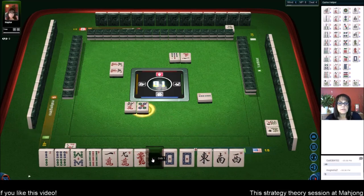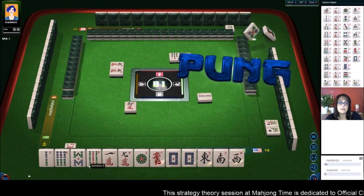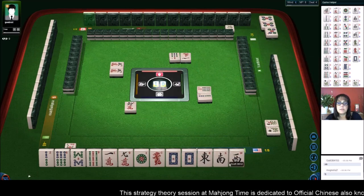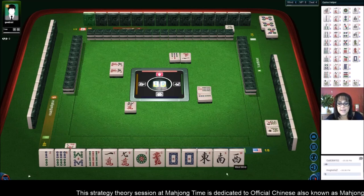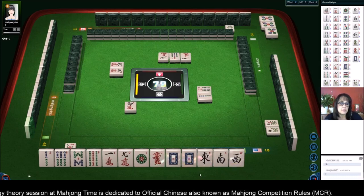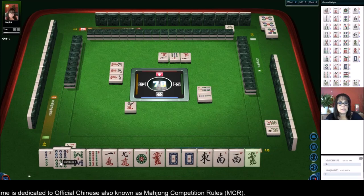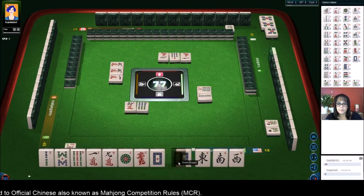It takes a while though to get to half flush unless you're dealt a good amount of them. I was thinking we could void a suit. You know what - if we get the right tiles, we could play 13 orphans! That's an 88 hand. 13 orphans - that is a coveted hand. Number seven character - oh my goodness! Let's get rid of the six, six bamboo.